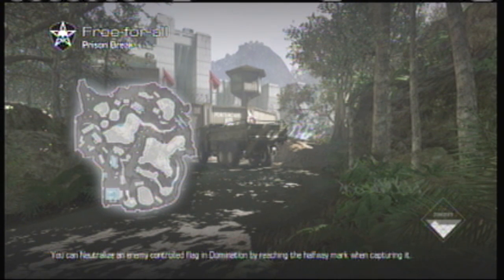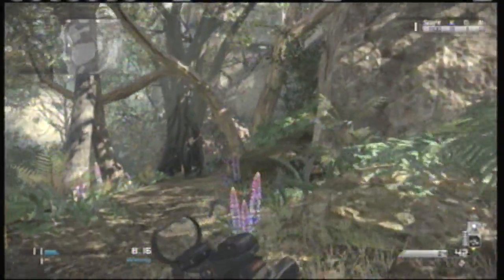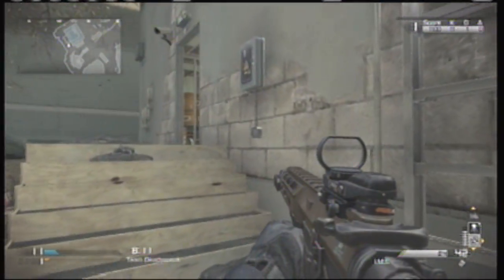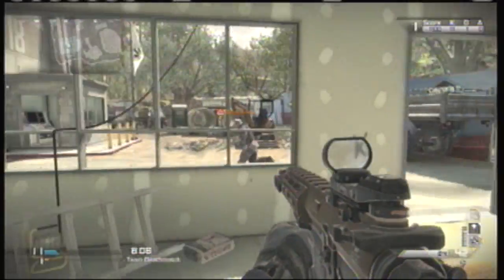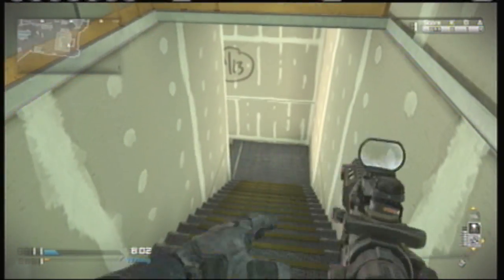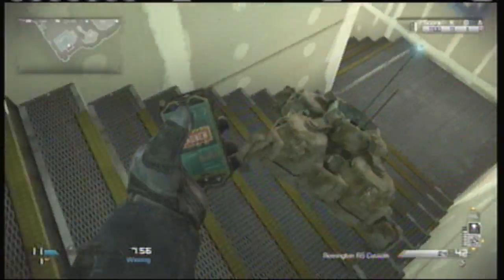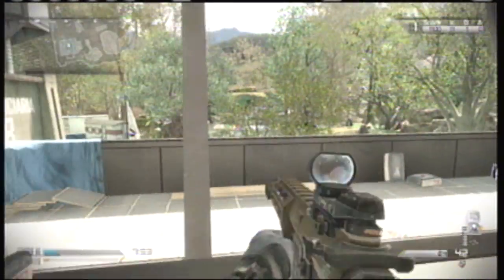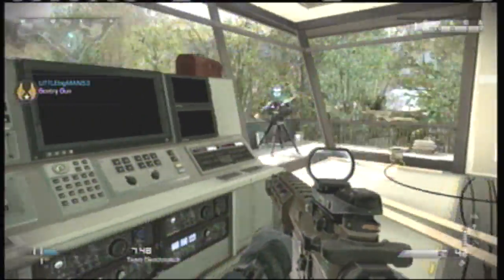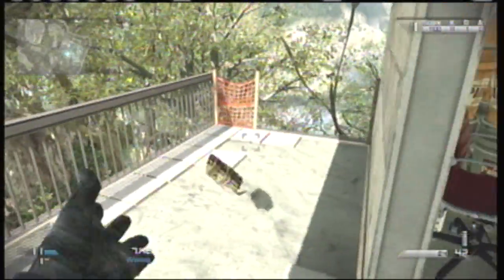Now on Prison Break — this works great on free-for-all, team deathmatch, kill confirmed, any regular game mode, but not on search and destroy, domination, or objective modes. On Prison Break you want to go up in the tower, make sure no one's up there first, and put your IMS on the stairs. It can be tricky to place, just wiggle it around till it goes down, then put your sentry gun right there on the corner overlooking everything. That is hands down the best spot.